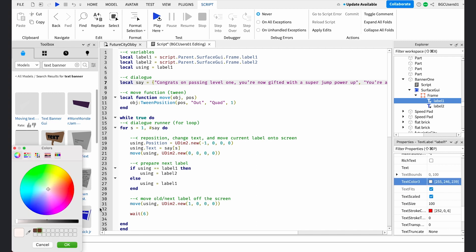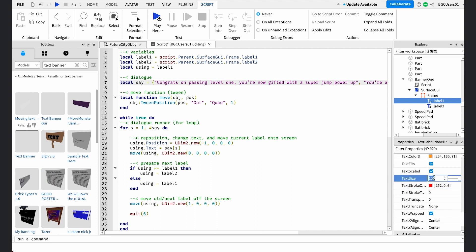Set Text Color 3 to orange and Text Size to 8. We've just customized the text for our banner.